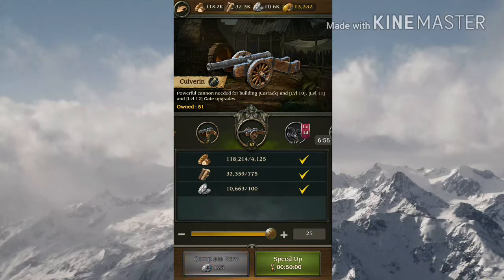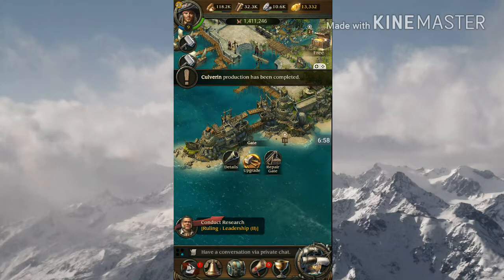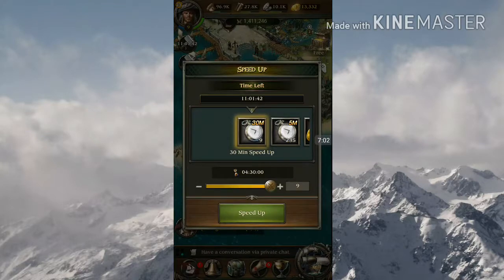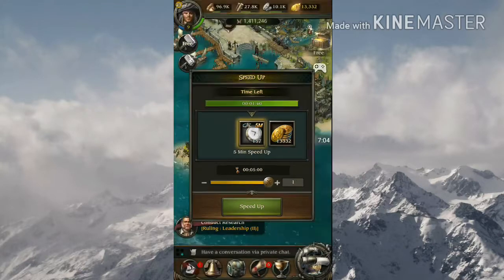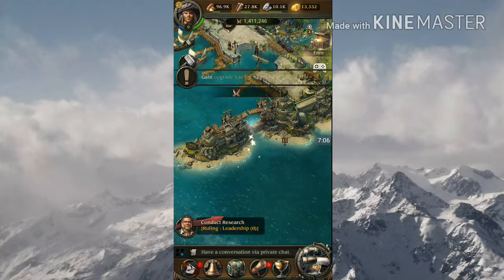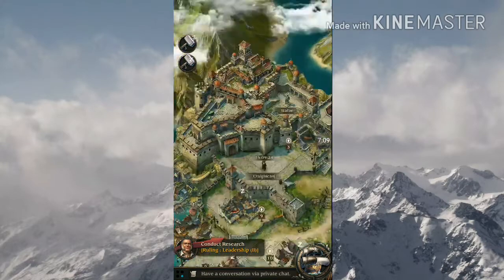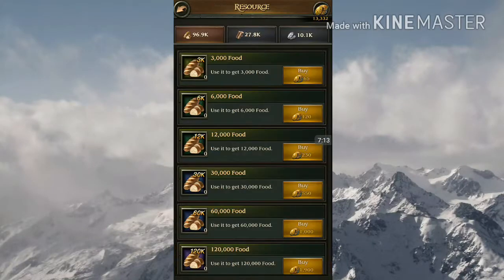We can get one more pack. Now we can upgrade it. There we go — fortress. And now we need food.